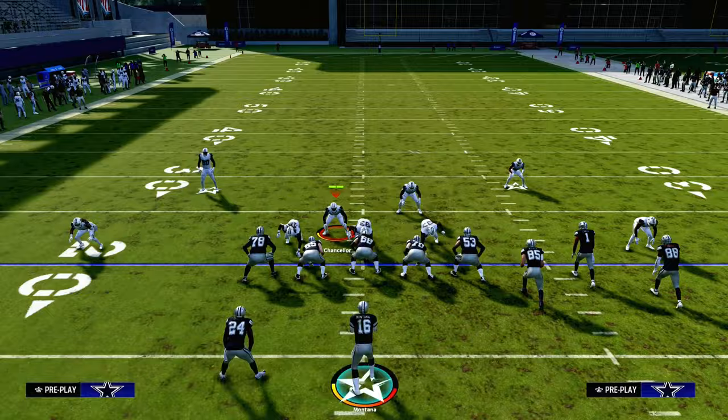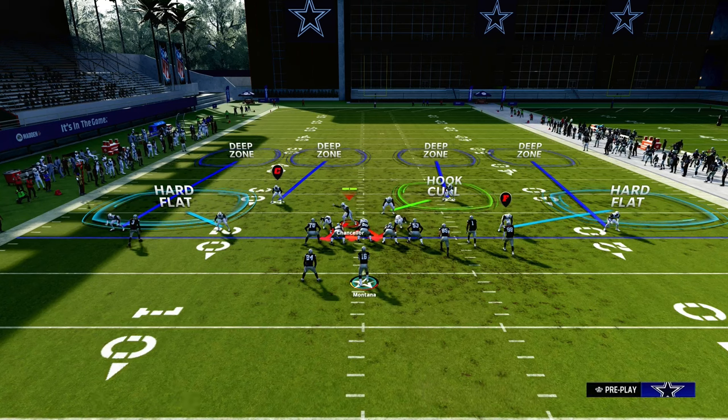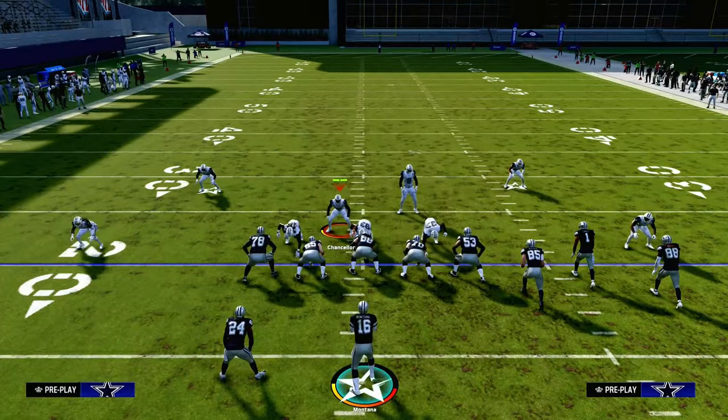My recommendation would be to shade your coverage underneath. I want my hard flats to play the hard flat — it's going to help against RPOs, drags, and underneath stuff. And then you have the hook curl that's going to be shaded down, which will also be very effective.